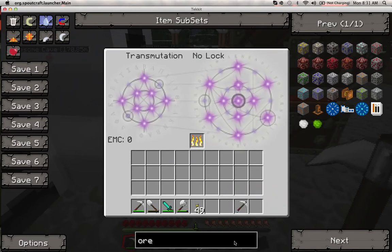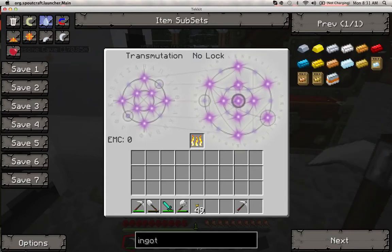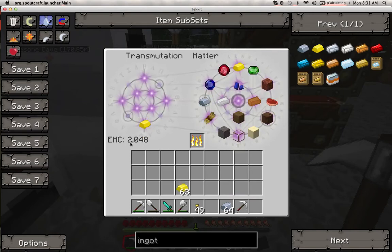Say you put a piece of gold in — it has 2048 EMC. Any other item that has less than or equal to that EMC you can change the gold into. So say I don't want the gold but I want a sapphire — bam, now I have a sapphire. That's really, really useful.